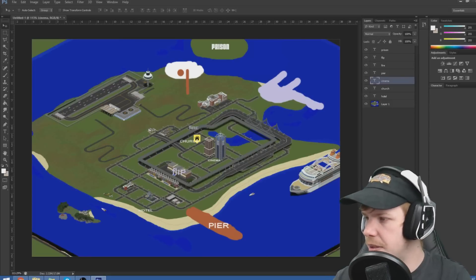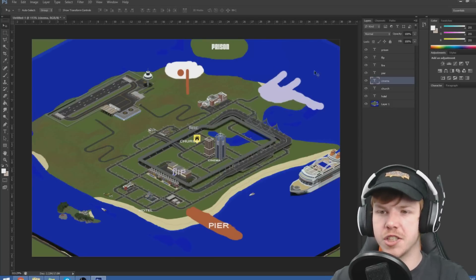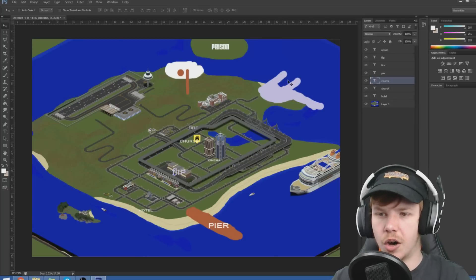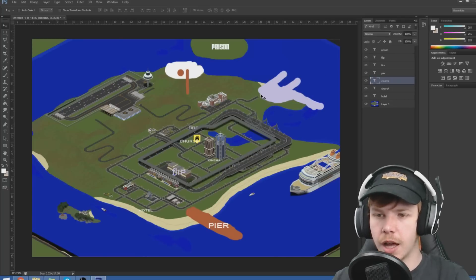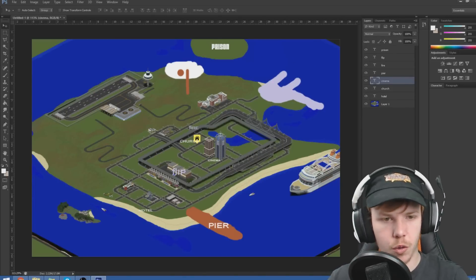Lifeguard tower - I don't really need to put that down, there'll be a couple of them on the beach. Oil rig would be a really cool one. Obviously we want it off the side of the industrial dock - the container dock. Somewhere between the prison and the dock would be nice.